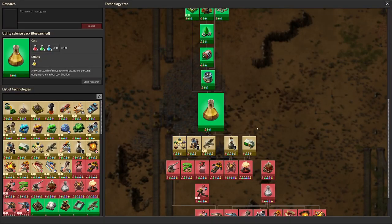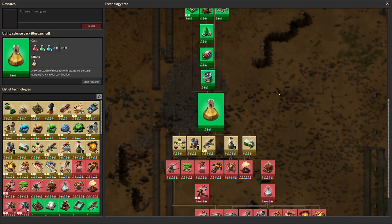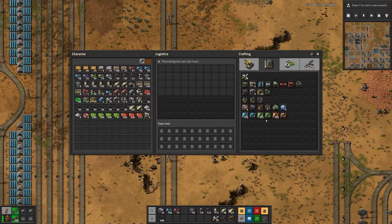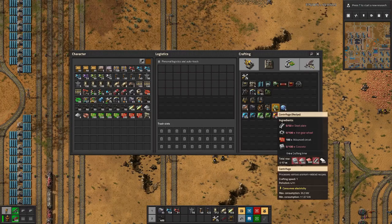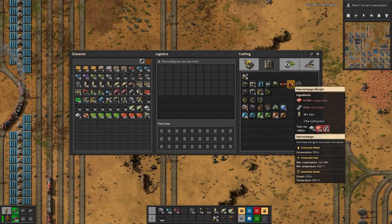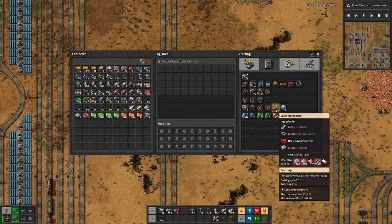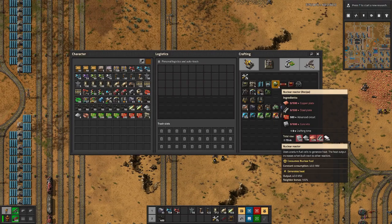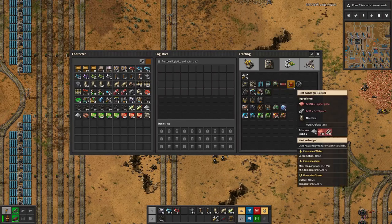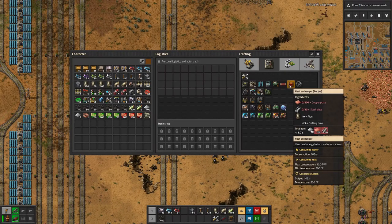From my perspective, this only makes sense once we have Kovarex enrichment. But we need to start somewhere, and for all these machines we need a bit of concrete. We do not need huge amounts, because we don't need that many centrifuges or nuclear reactors, but we need some. And then we probably also want to start creating the other components.